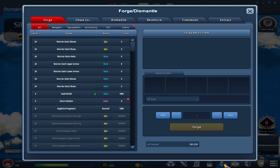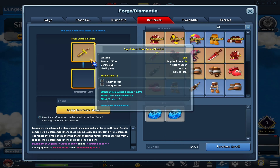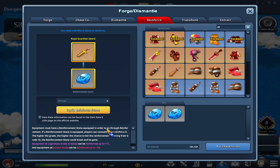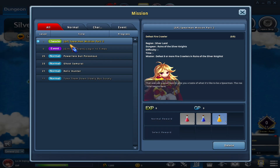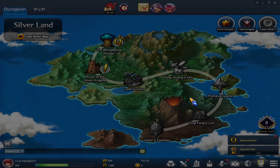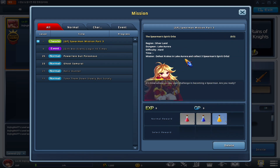Click on one of your reinforcement stones, equip it, and then you'll have the option to upgrade. It does cost money. Our next mission for second job requires clearing the Silver Knight dungeon twice. Once those two runs of Silver Knight are complete, you move on to mission part three: defeat the Krakos in Lake Aurora and collect three Spearman Spirit Swords — or if playing a different character, it'll be a different type of spirit orb but the same quest type.